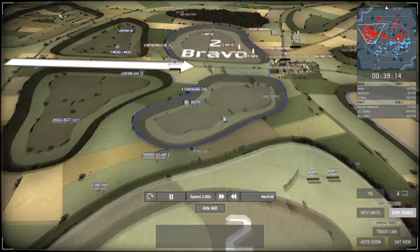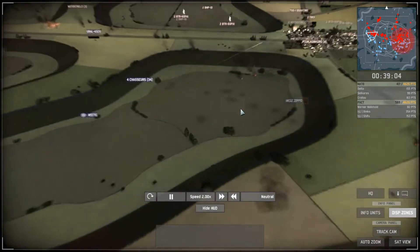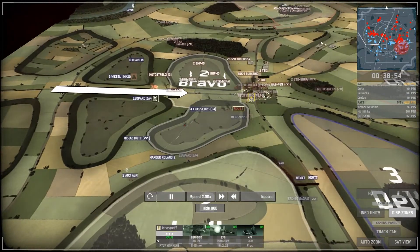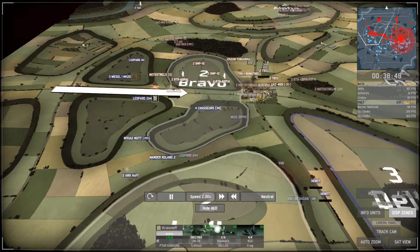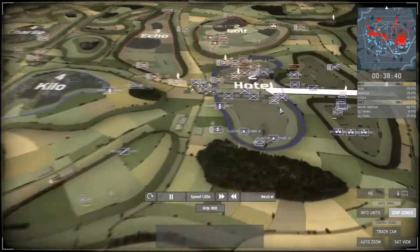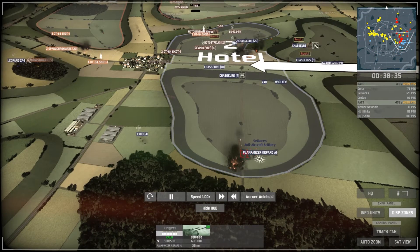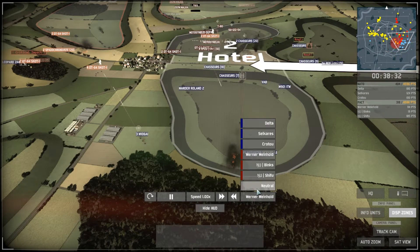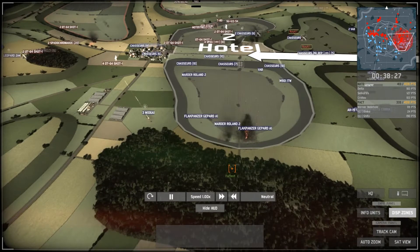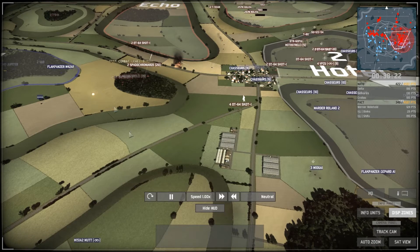A Tour Concourse ATGM unit comes in to snipe the commander. The Tour fires, the ATGM hits the commander in one shot — a lucky but nice shot by the Concourse. PACT takes a huge advantage on the left side. On the right side, PACT is shelling once more. They weren't seeing the commander but got a lucky shot while aiming at the Flag Panzer and sniped the commander. One Leopard 2A4 is also sniped.